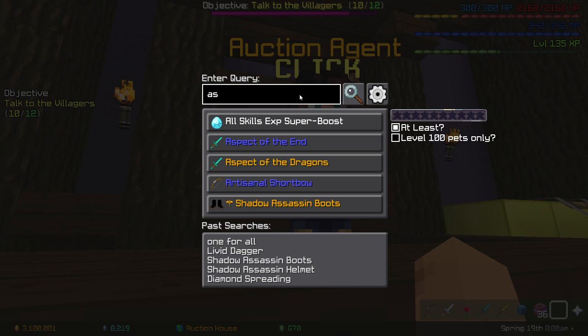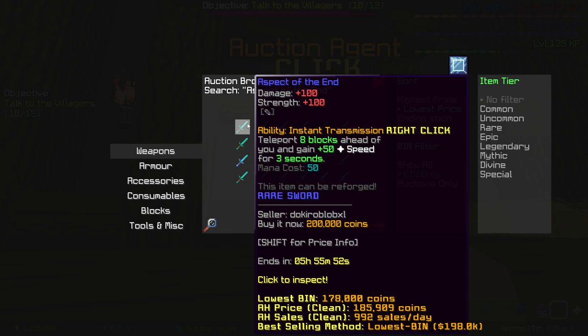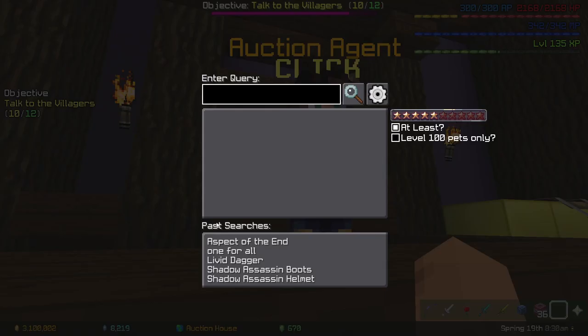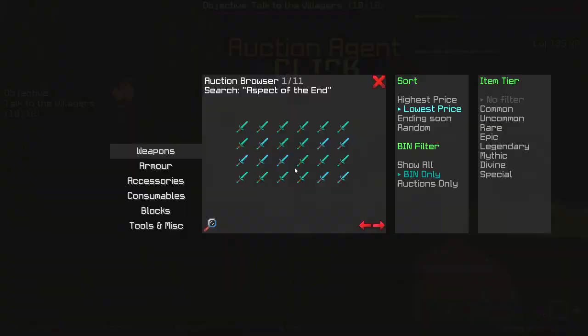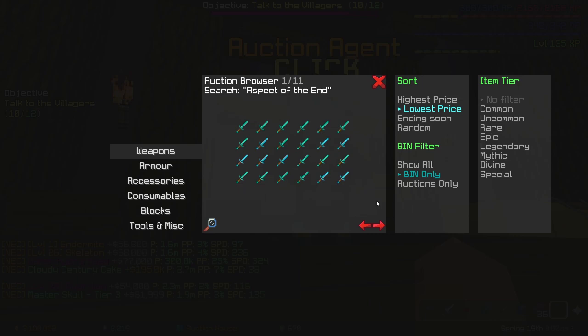So if we go on like Aspect of the End, five star — boom. Here we see a lot of Aspect of the Ends. I'm gonna look for one that has a decent enchant, like one with five stars or some stars on it. I don't know if people even put stars on these.